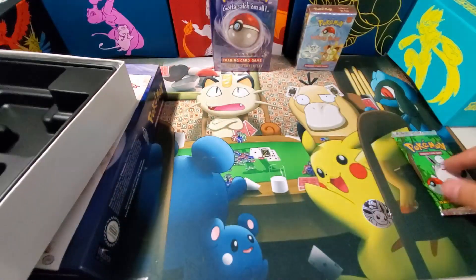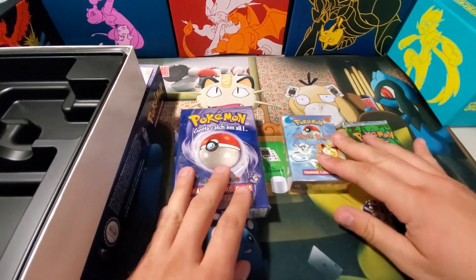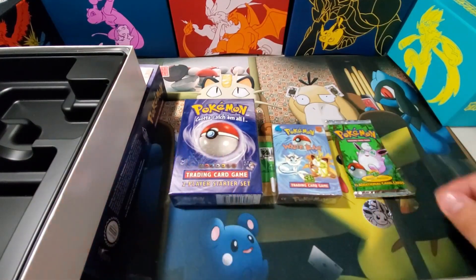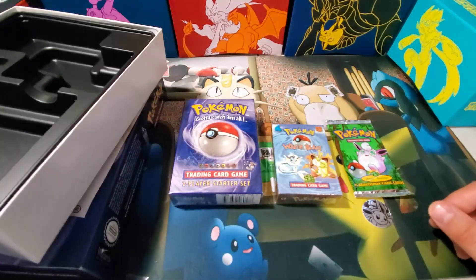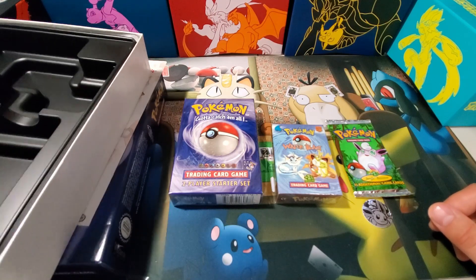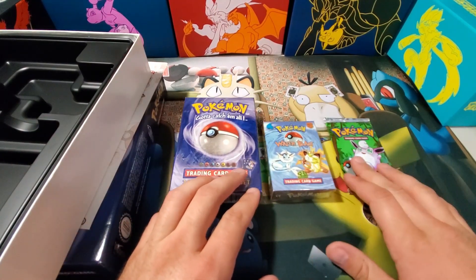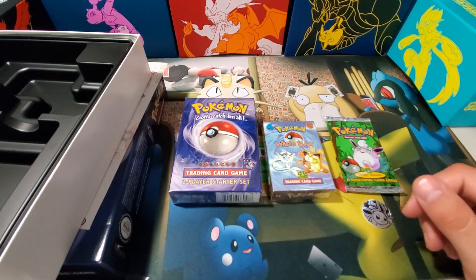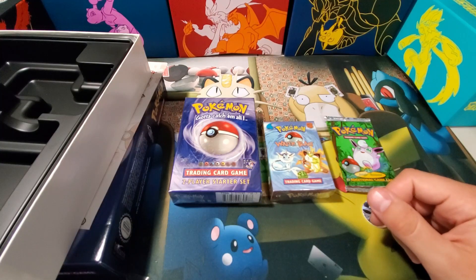The main three things you're searching for with one of these are obviously the theme decks and the booster pack. These are about anywhere between one to two hundred dollars brand new on eBay — that's where I found this one. So if you're interested in getting any one of these, I would suggest going over to eBay to pick one up. I hope you all enjoyed this and have a good day.